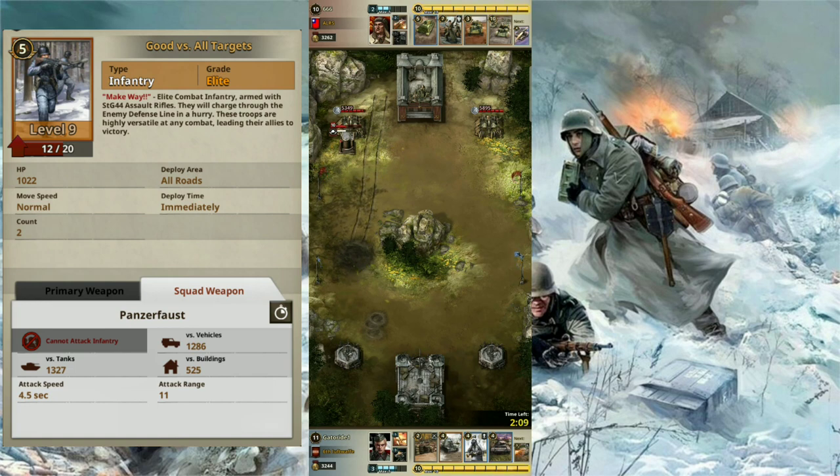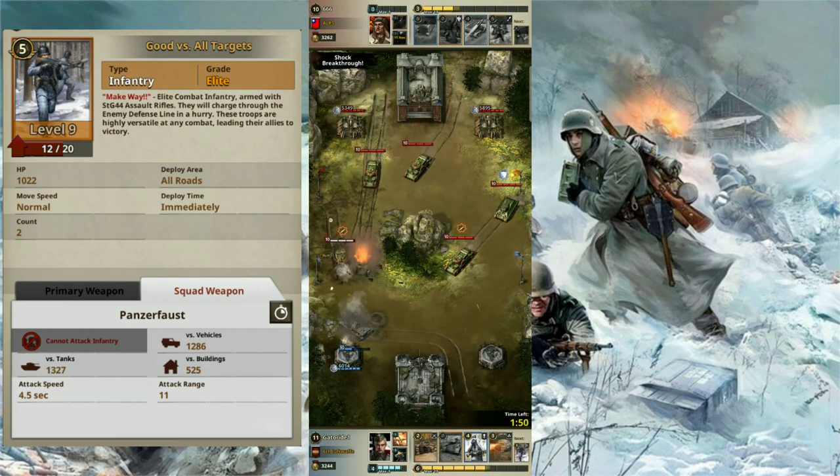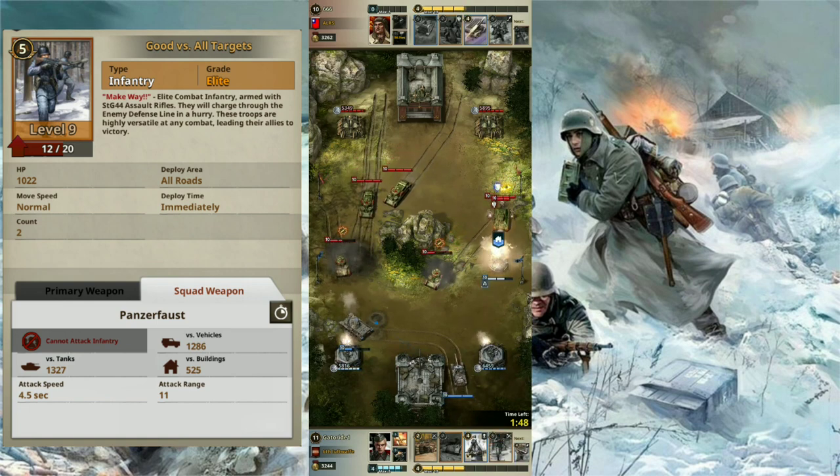Damage to vehicles is 30, which is decent. And for buildings it is 26. It has a fast fire rate for its assault rifle — 0.25 seconds, which is much faster than the Wermatched Stormtroopers' MP-40. The range for these assault rifles is 6, which is much higher than most rifles and submachine guns the Allies had.